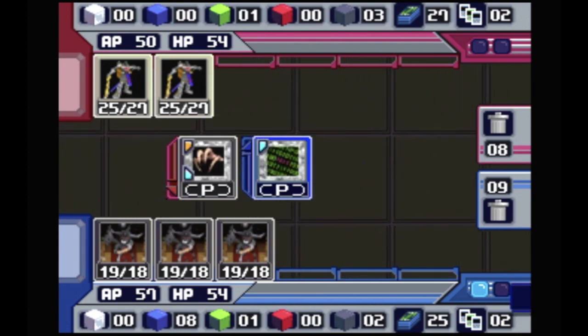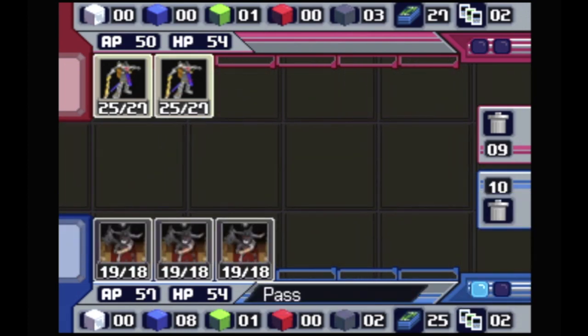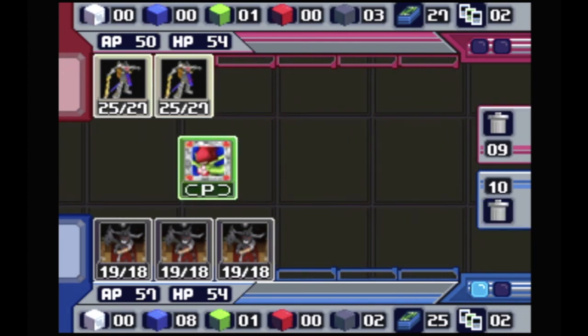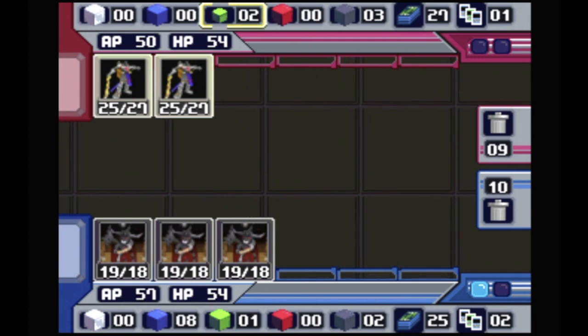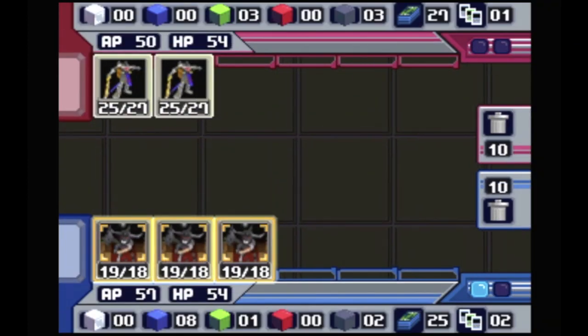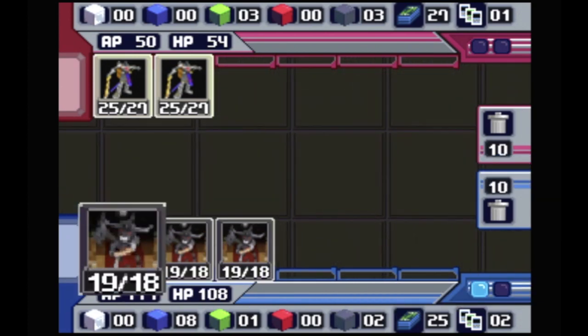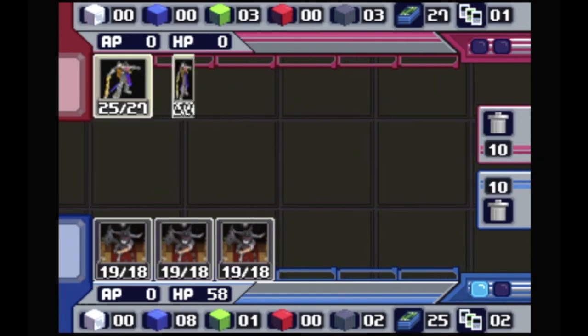His deck's interesting but he couldn't do anything to me. I'm not sure why he didn't play his vicious hacking and his green power thing — he was doing this but it wasn't going to help him win. Nice win there. Being such a high level he's going to give us a nice pack — what are these guys giving me 8A for?